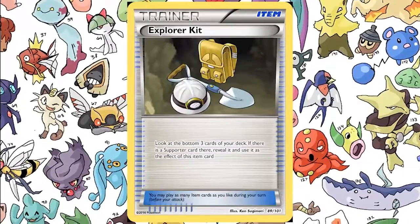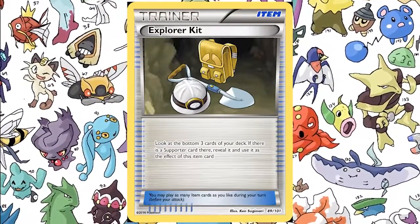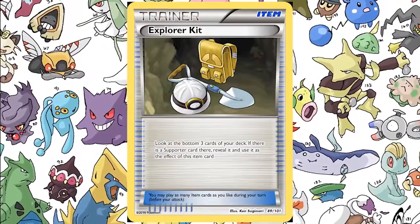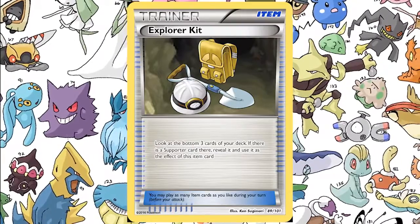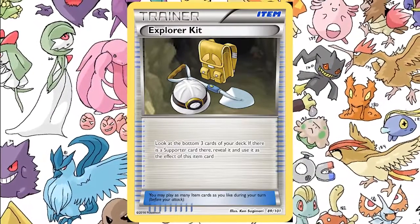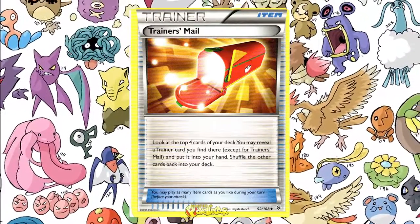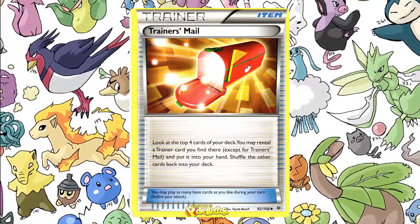Coming in at number two, we have an item card — Explorer Kit. You look at the bottom three cards of your deck. If there is a supporter card there, you can reveal it and use it as the effect of this item card. This is going to be ridiculously good. The ability to search the bottom three cards — it's like Trainer's Mail. Trainer's Mail, you can search four cards, and the benefit is if you find a trainer in the top four cards — supporter, item, tool, stadium — you can pick it out.